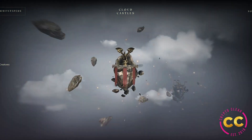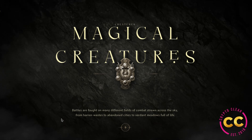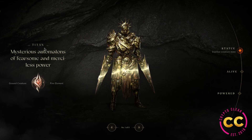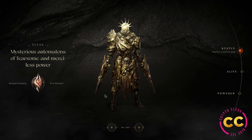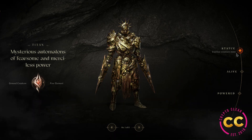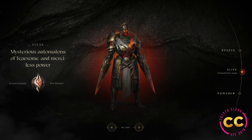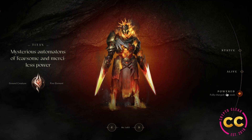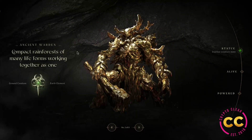We're at the creatures section. Battles are fought on many different fields of combat strewn across the sky, from Baron's Waste to abandoned cities to the verdant meadows full of life. First we have the Titan — a mysterious automaton of fearsome and merciless power. It's a ground creature with the fire element. Look at his armor, the detail in it. This is its inactive statue state, and if we click 'alive,' the Titan is animated by magic, emitting fire — and when powered, even more fire.